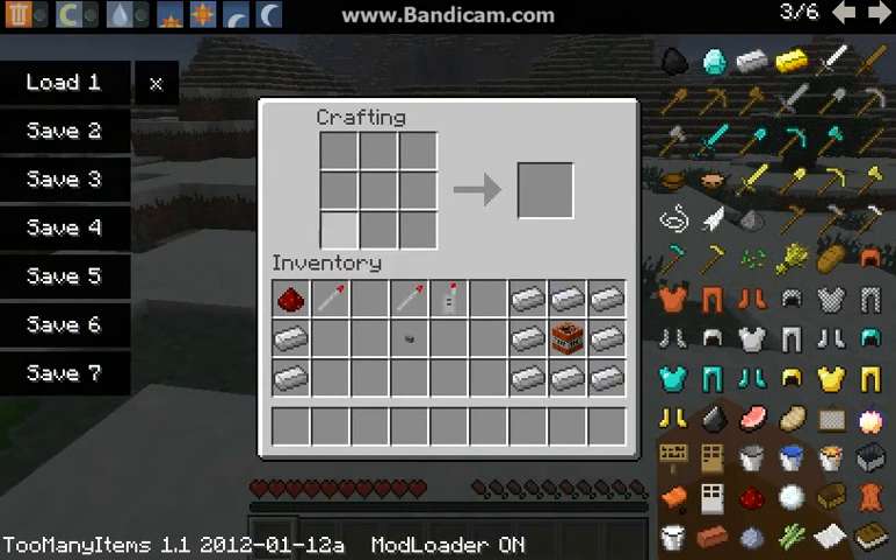Let me show you how to make the Explosive Diffuser. You craft it like this — that's how you get it. You cannot stack it.